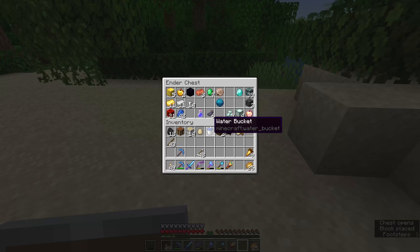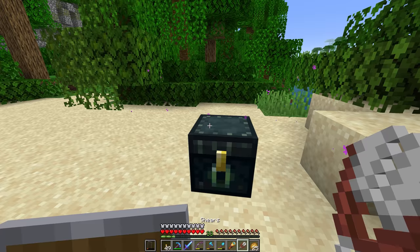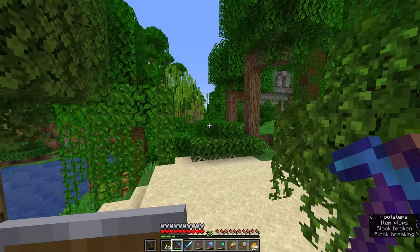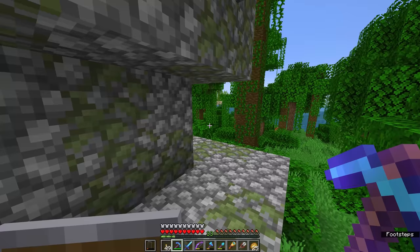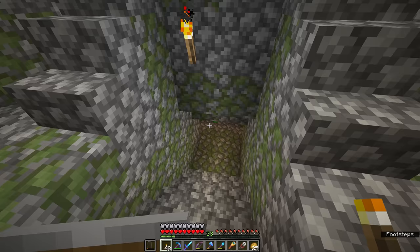I'm going to quickly see if I have enough iron — I do, thankfully, from our previous exploits — for a set of shears, because we can take those into the jungle temple and they will help us defuse some traps that are going to be in here, because yes, the jungle temple is a mildly dangerous environment. The main thing you need to be worried about really is hostile mobs spawning inside of here. If we can find the entrance, which I think is actually on the other side around here — there we go — it is a little bit dark in here. There aren't any naturally spawned light sources, so we will need to watch our step a little bit.